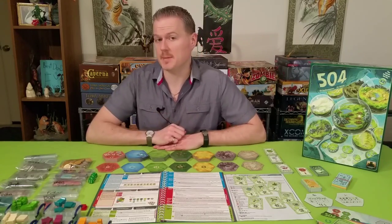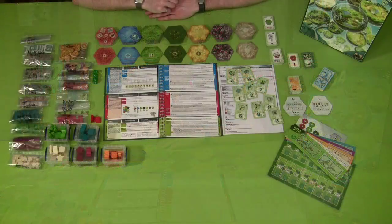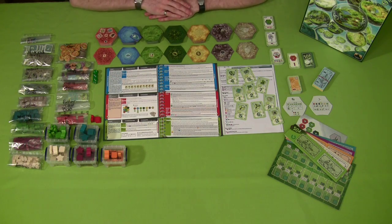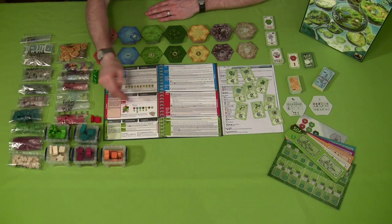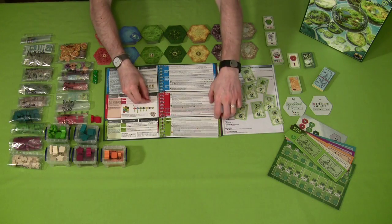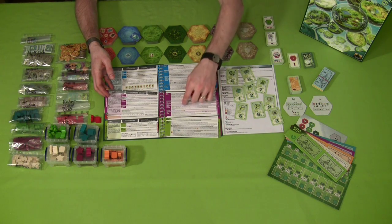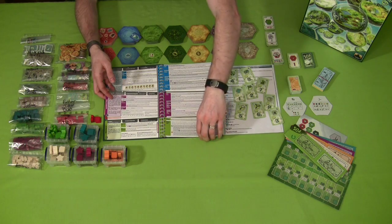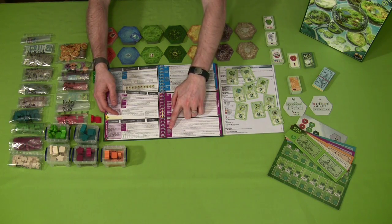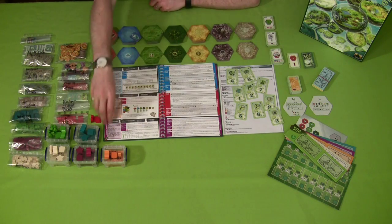Every single mechanic changes things depending on its slot. Whatever mechanic is in slot number one is going to determine how the game comes to an end and how you score victory points. Whichever mechanic is in slot number two determines how you earn your income. There's one caveat: the ninth mechanic — the shares mechanic — no matter which slot it's in, always affects income, game end, and final scoring. That's the unique power of the shares mechanic.